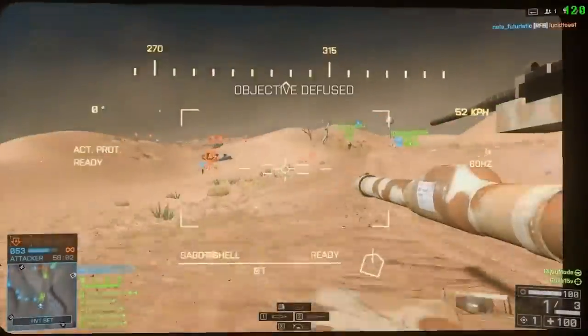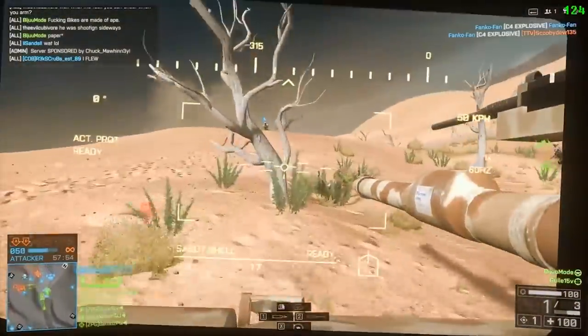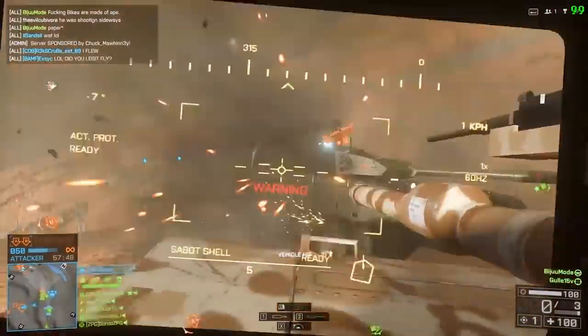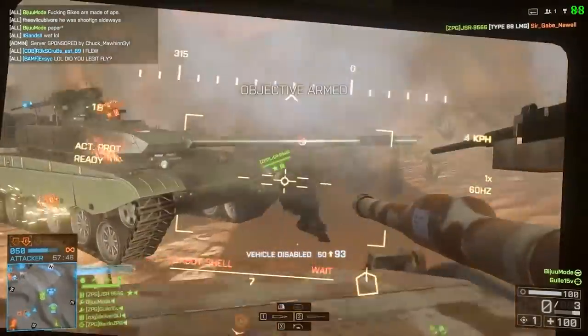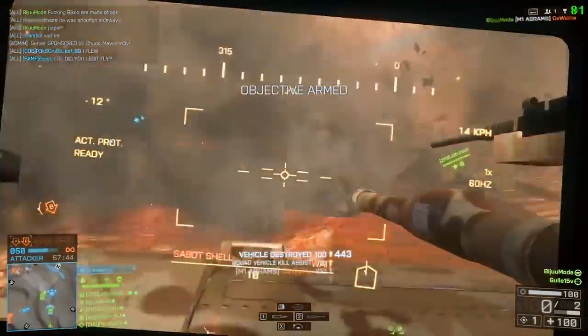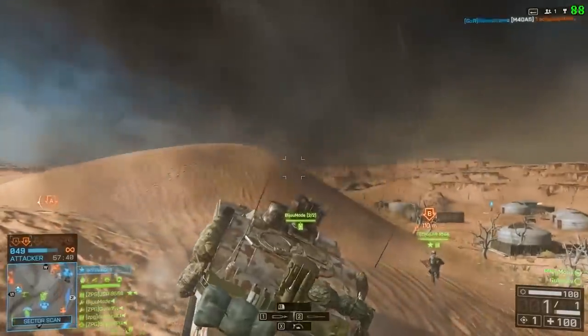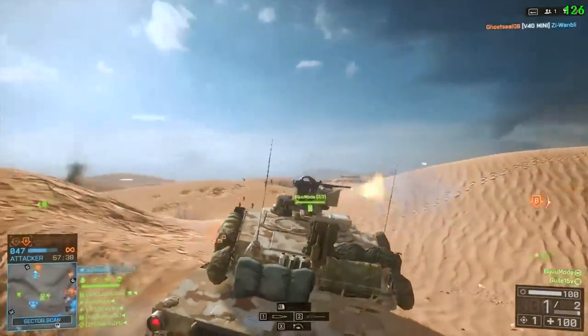Now let's take a look at a clip of some aggressive tanking on a rush game mode. Bijuu is playing on the offensive side. When describing his tactics, he says: always keep an eye on your minimap, look and find where the enemy is weak, and flank them as done in this video. Take on fights you know you can handle, manage your APS, don't panic, and activate it right away. Don't be too aggressive in armor.